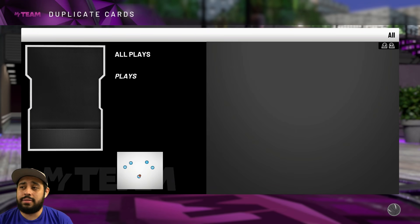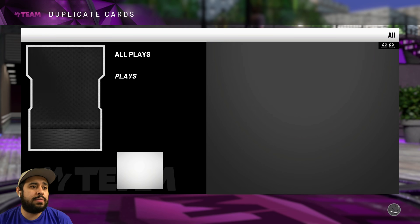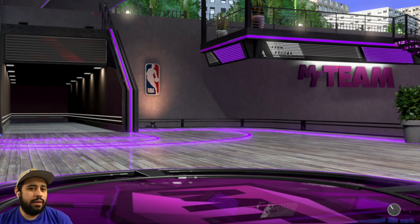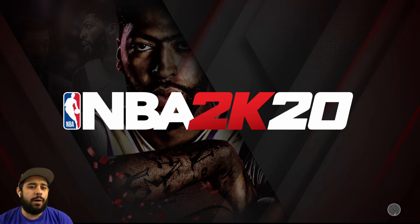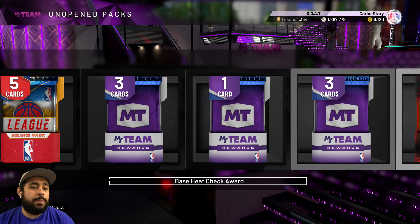The heat check players do have value. I've just been stacking up packs from Triple Threat Online. Locker codes have been giving a lot lately, so I have a feeling something big is coming. Wait — an error? They knew we were gonna get something good and kicked me out before I could get a galaxy opal! They really just kicked me out!